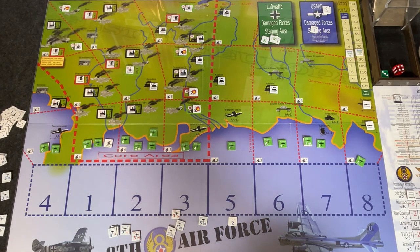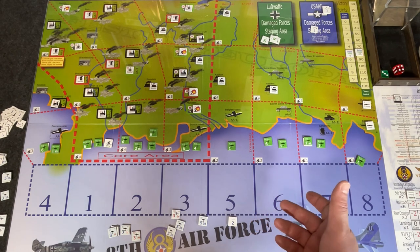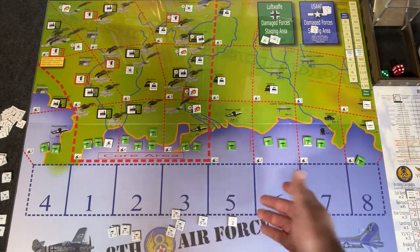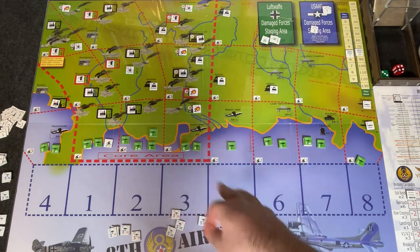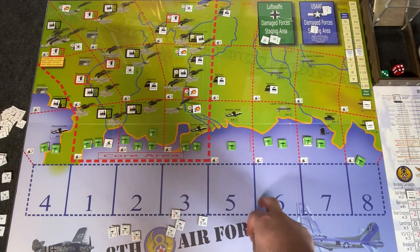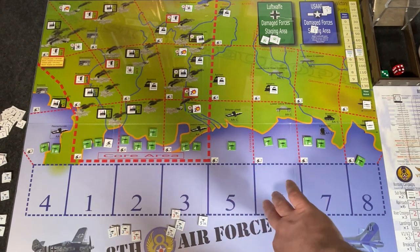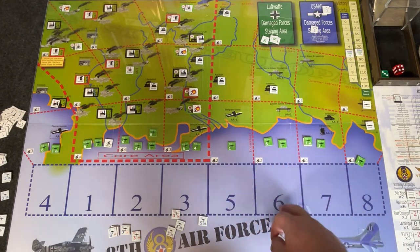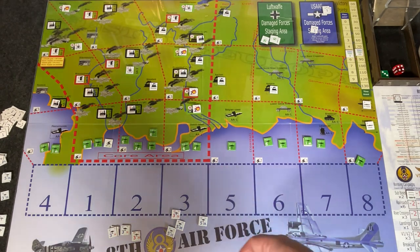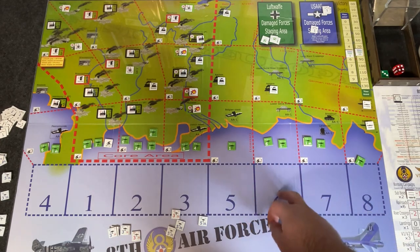Now, pros. The component quality is decent for a first release from a new studio. The counters are actually thick and feel good. The map is card stock — I have it under plexi right now, but if you back-fold the creases a little it lays fairly flat. And the player aids are almost like a big card quality — they're really nice.